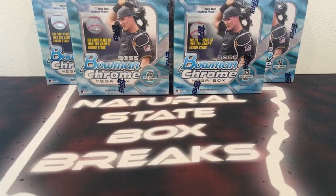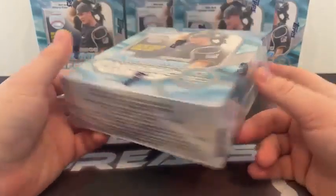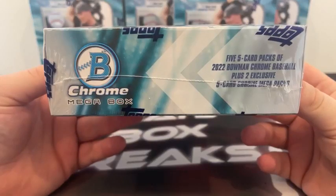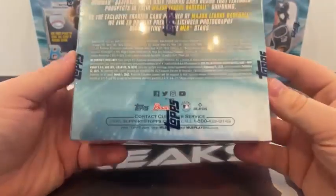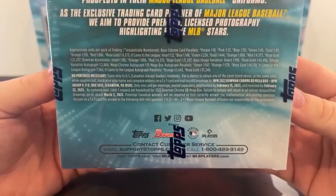If it is your first time breaking with us here at Natural State Box Breaks, all cards do ship from all of our breaks. All rookie cards, inserts, parallels, prisms, and refractors will be sleeved before they're shipped out, and we always ship next day — these cards will ship out to you guys first thing tomorrow. Five Mega Boxes in the break, 35 cards in each box. You're looking at a total of seven packs — five regular five-card Bowman Chrome packs and two five-card Chrome Mega Packs, which we call the Mojo Packs. That's where your good stuff comes from. We'll take a look at the back of the box with approximate odds per pack if you'd like to pause and screenshot.